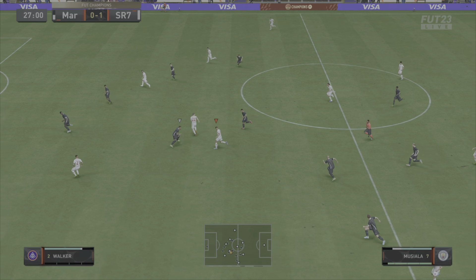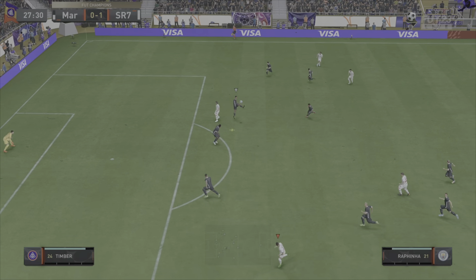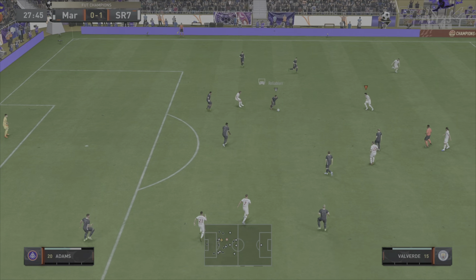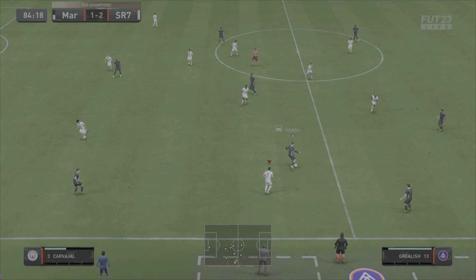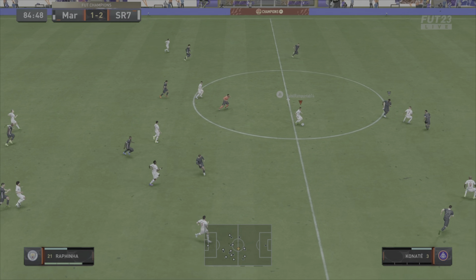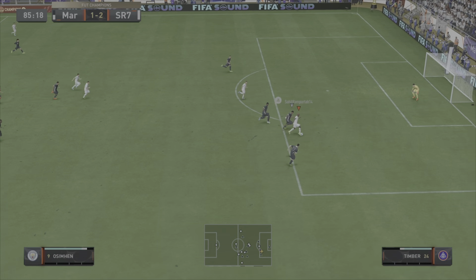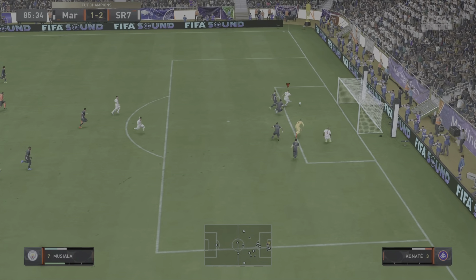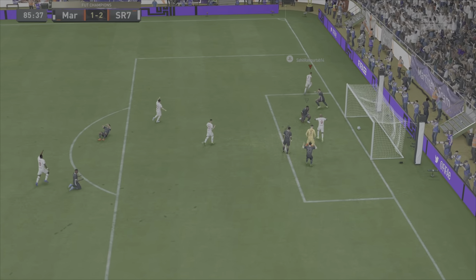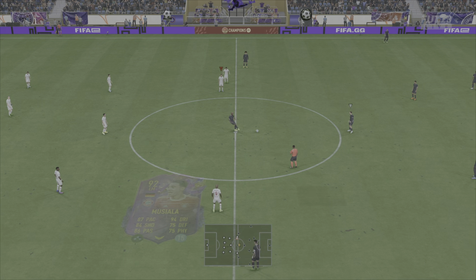Musiala - just look at the strength on this card and what a pass that is. Perfectly weighted out to Carvajal, unfortunately his cross is nothing alike, but great physicality, good strength to hold off his man and a fantastic pass across the pitch with the outside of his boot. It's 85 minutes, time is running out, we need another goal to seal this game off. And Musiala gets it for us - a tap-in, but knows where the space is, runs into it and he scores.